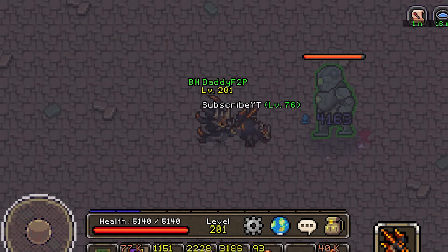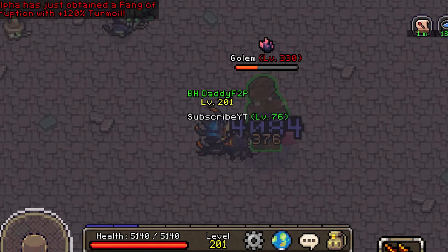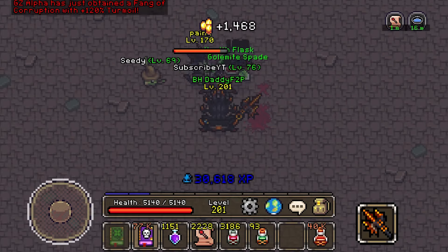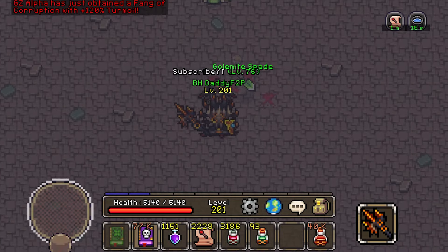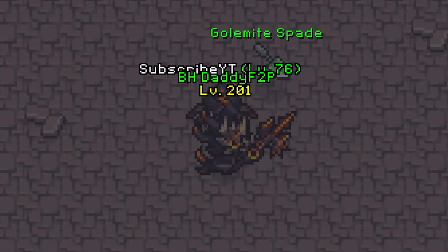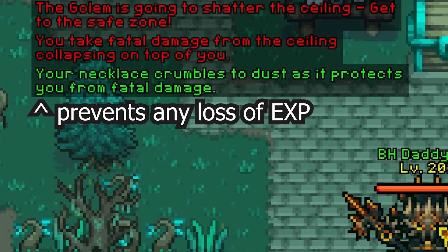Now moving on to your prep — this fight is generally really easy if you have incredibly powerful gear like the Turmor set. In this case, the Golem usually simply falls apart before he can even use a single ability on you. However, if you are weaker, you will be subject to a lot more RNG and therefore have more chances to die. That's where I save your ass in this video. So bring Saving Graces if you have those, otherwise just hope the Golem drops them more often than you can skill issue.